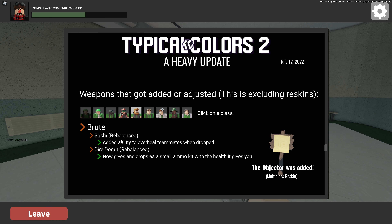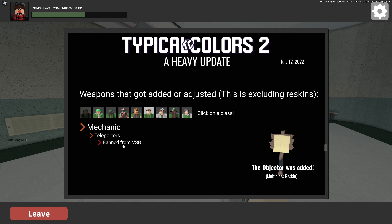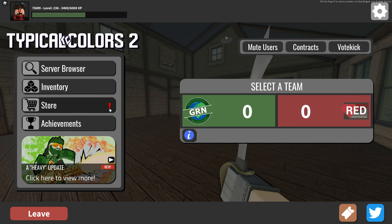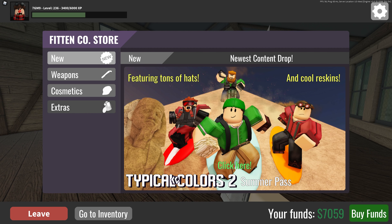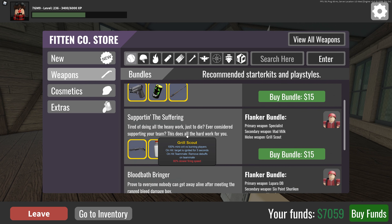Sushi rebalanced, teleporters — wait, that's not fair, I'm making a teleport map! There's a big arrow on the shop telling me to come here. They redid the shop — let's check out weapons. Oh, they've got bundles now.